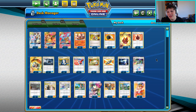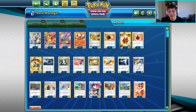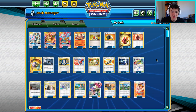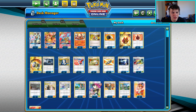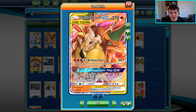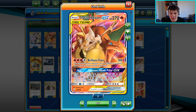Today's video we're going to be taking a look at the new and improved GreenZard. The new set Cosmic Eclipse is here and it brings a bunch of new additions to this deck. The biggest one being the Charizard and Braixen tag team GX with the attack Brilliant Flare — for 180, you may search your deck for up to any three cards and put them into your hand.